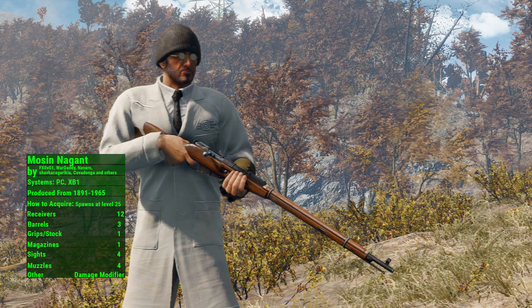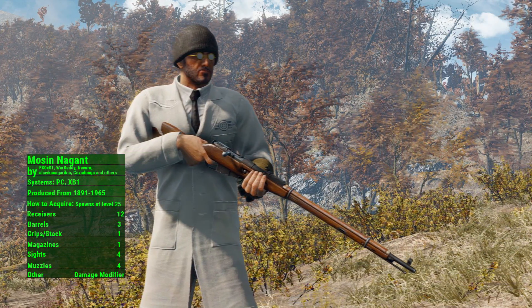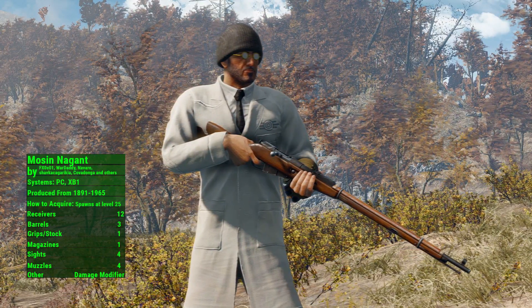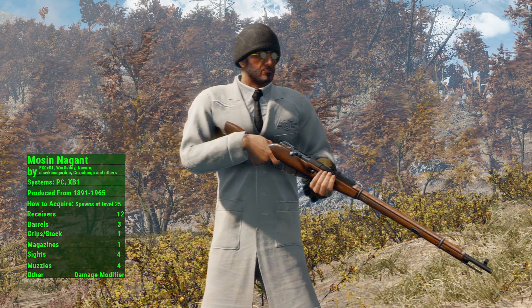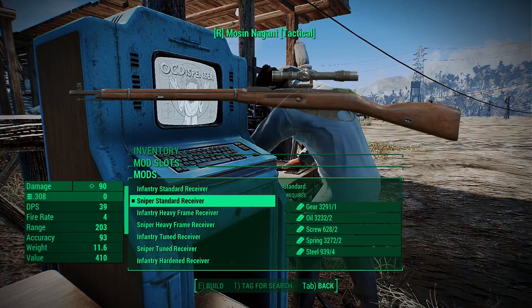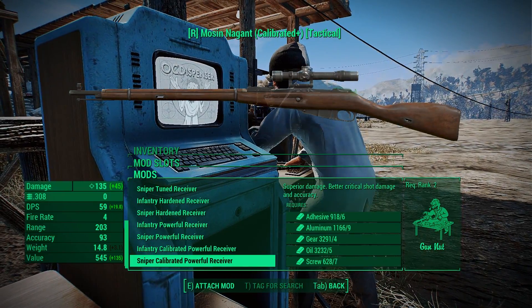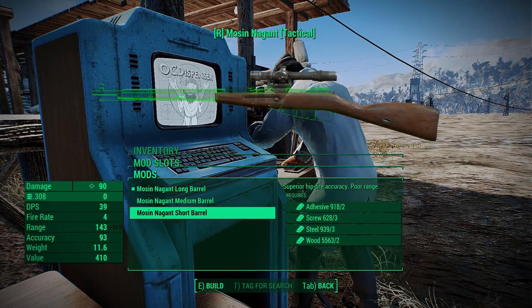This Soviet rifle comes with two sets of custom first and third person animations by War Daddy and custom sounds. The Mosin-Nagant can be found on enemies starting at level 25. It has a solid amount of modifications, including an option for quad bayonets as well as an option to increase damage if you want to carry this rifle all the way to the end game.